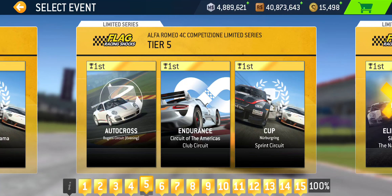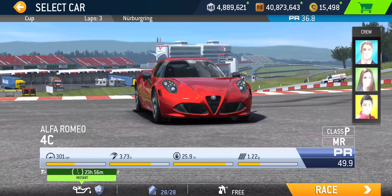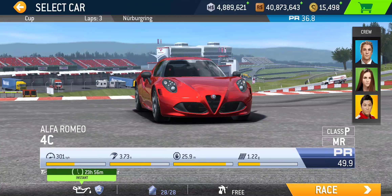Tier five: we got Autocross at Bugatti Circuit, Endurance at Circuit of the Americas Club Circuit, and the Cup at Nürburgring Sprint Circuit — three short laps with a PR requirement of 36.8.